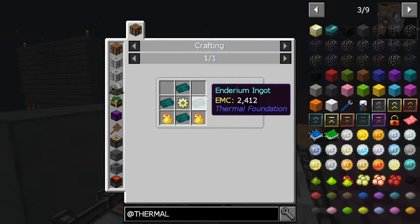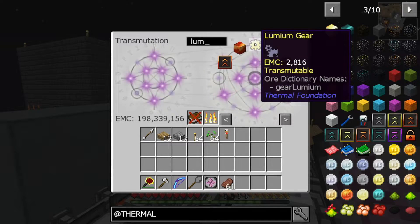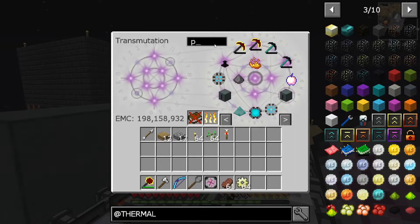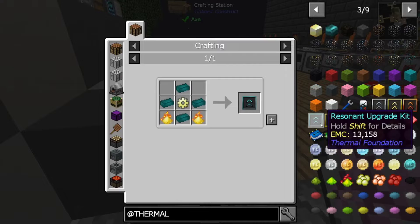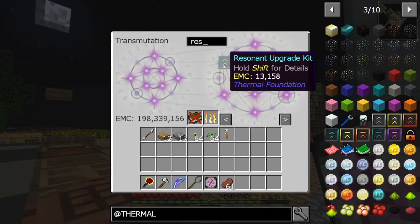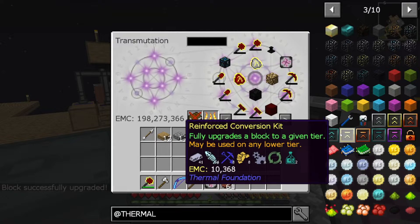Lumineer, which needs lumineum ingots. Do we have lumineum? There we go - lumineum gear. Do we have a resonant ender upgrade? Let's search for resin - no we do not. So we need pyrotheum and enderium. Here we go. Now let's make the enderium thing - got it done. Now let's get a stack of resonants. How much are these worth? 48 and 42. It makes 120 RF now. Fully upgrades a block to a given tier, may be used on any lower tier.